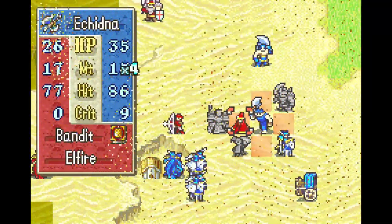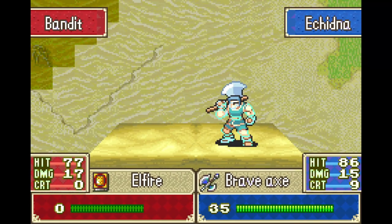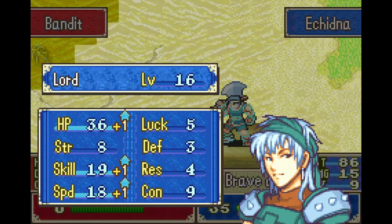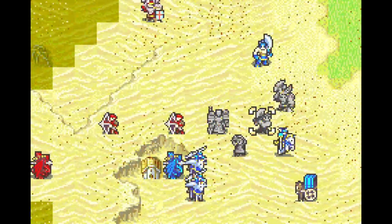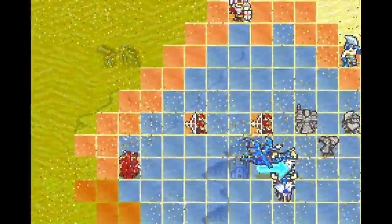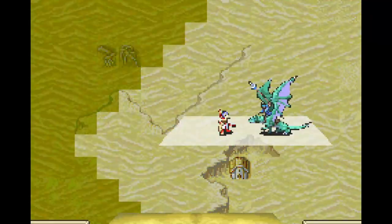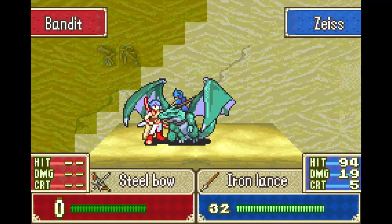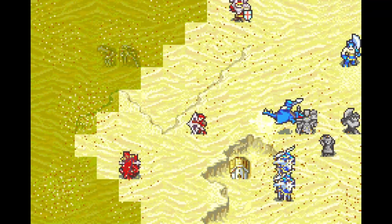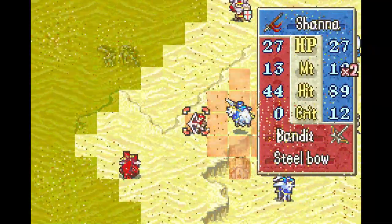I kind of want to do this just because I don't want to eat that huge counter. Let's go, Brave Axe! Hey, another Echidna level. I really need to heal you up. Oh wow, he actually doubles this guy — that's nice. I have a feeling Zeiss will be really useful if we get him trained up and promoted. FA6 wyverns are really good.